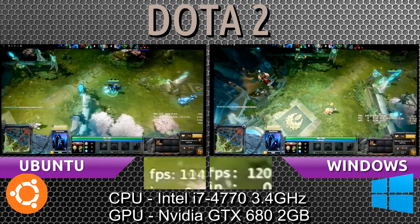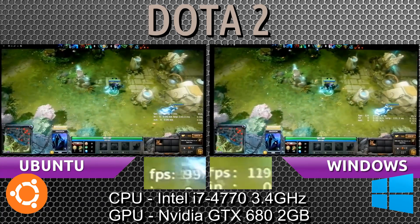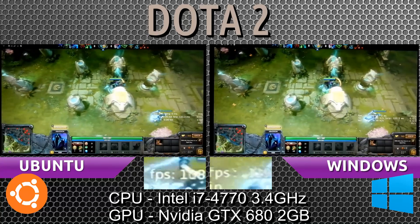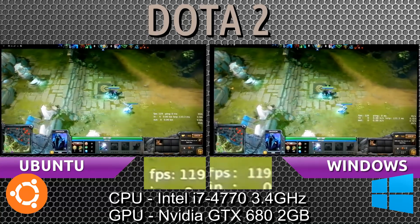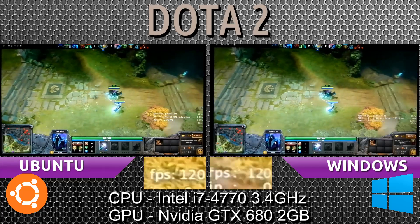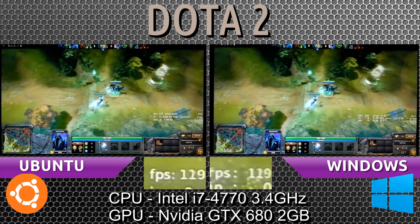As the heroes leave the scene and we only have a couple remaining, both go back up to 120. So far, when there are a lot of heroes in the scene, we do see it dip quite a bit compared to Windows.